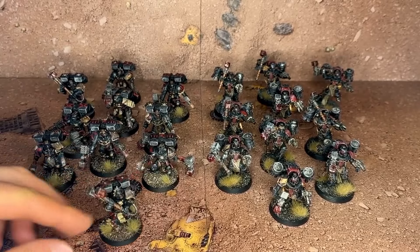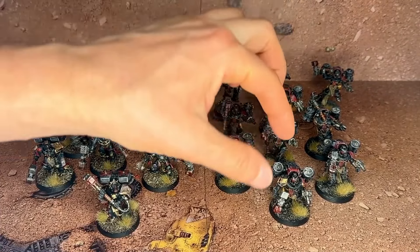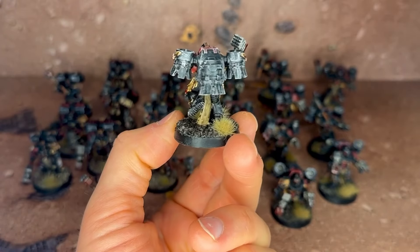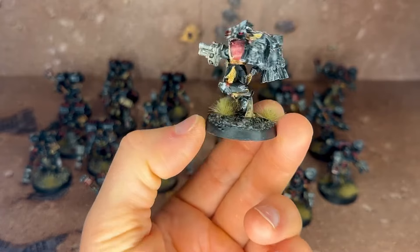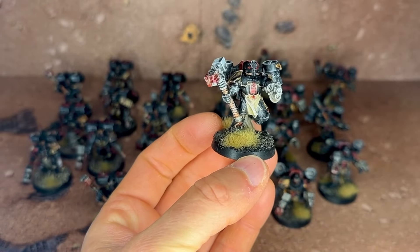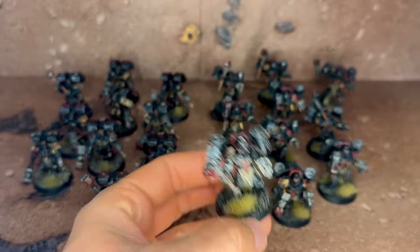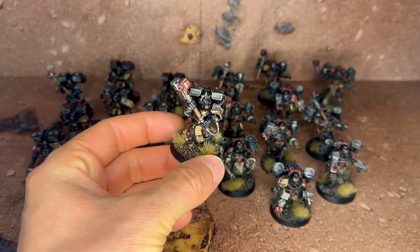Auf der anderen Seite zeige ich nochmal einen von den Forgeworld-Modellen. Die sind dadurch gekennzeichnet, dass sie ein anderes Sprungmodul hinten auf dem Rücken haben - ein dreiteiliges Sprungmodul, richtig fett: zwei Steuerdüsen und eine, um richtig hoch zu hüpfen. Die balancieren auf ihrem Umhang. Sie sind gerade im Sprung begriffen, genau wie die anderen. Hammer haben die natürlich auch, und so einen komischen Granatwerfer von der Horus Heresy. Das Einzige: so wie ich sie ausgerüstet habe, kann man sie tatsächlich nicht spielen - man kann sie höchstens mit E-Faust und einer Fernkampfwaffe führen.